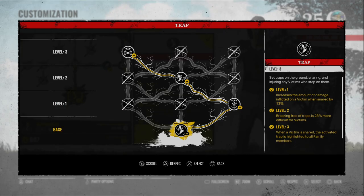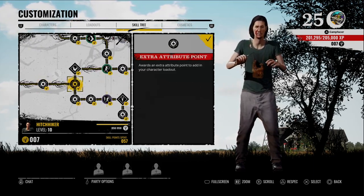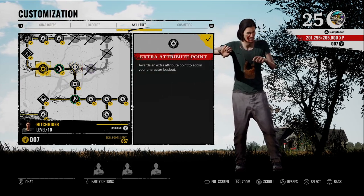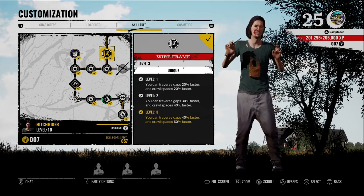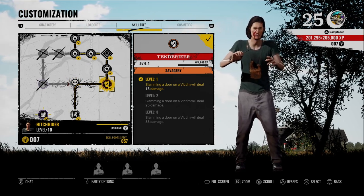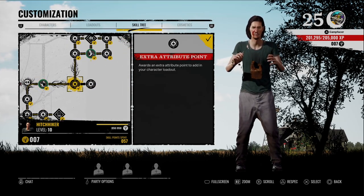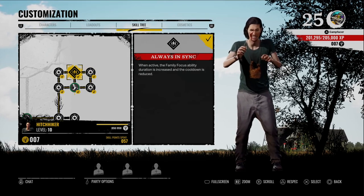Next we dive into the skill tree. I start off taking an immediate right and work my way up. I get my attribute points, go down a little to grab those, then go back up and to the right. I stay on the far right side of the skill tree until near the top, then take a left, because those left-side nodes do more for your character for this particular build. We work up through the middle and end up at the far upper right — a good, fast, sneaky Hitchhiker Nubbins build.